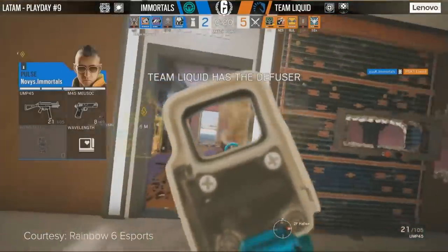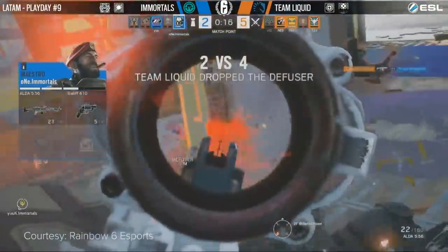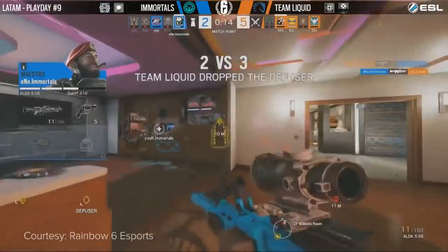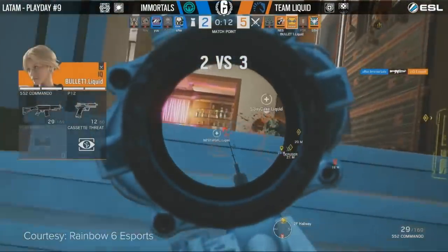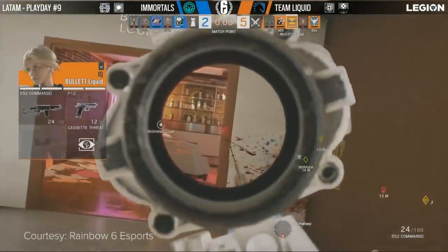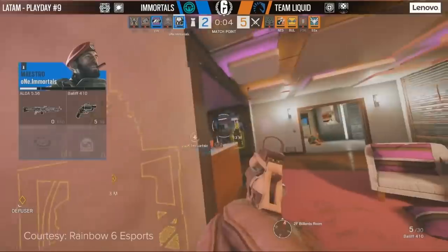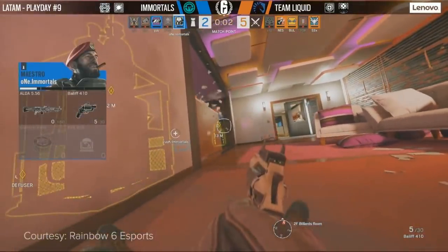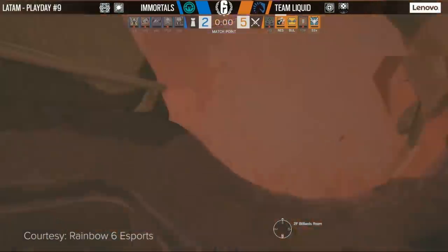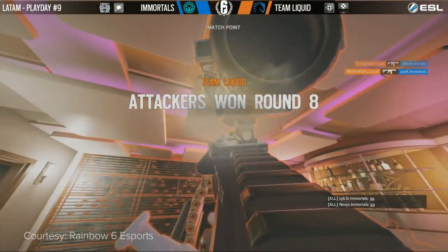SexyCake will take out Diogo from inside of Buka. Second one for SexyCake — he should have gone down, but Yukul actually downed him. Won the last defender here — he has two downed attackers, three people crawling on the floor. A one versus one. SexyCake has picked himself back up because he's playing Zofia, and he's going to push with a brief fire. SexyCake takes it — what just happened?